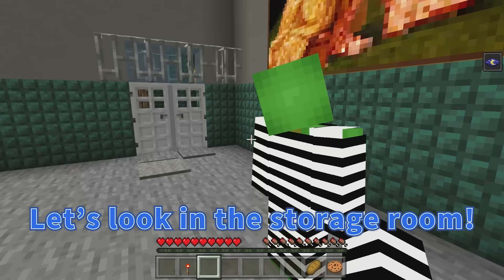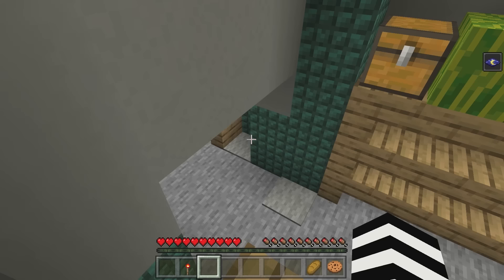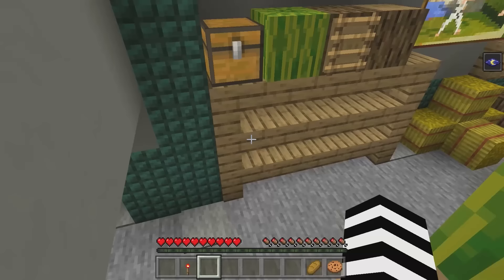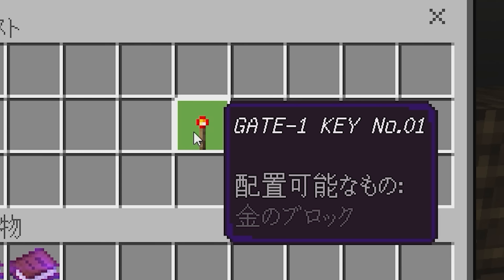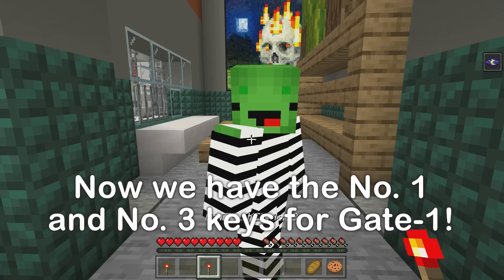Let's look in the storage room. There's hardly any security in here — just the confiscated items. I found a chest! We got gate one, key one. We have keys one and three. Since there's a number one and a number three, I'm guessing there's a number two out there somewhere. Let's hurry up and escape this prison.